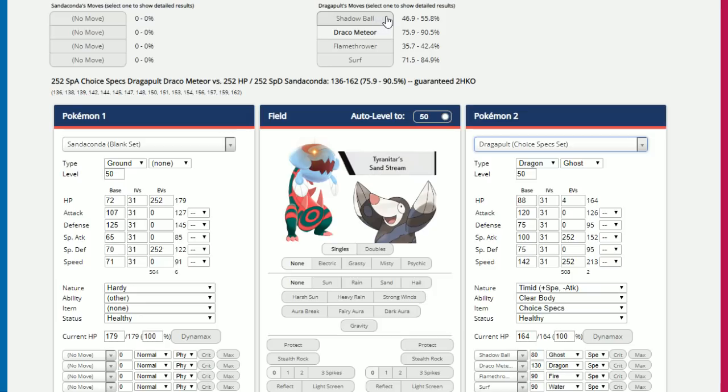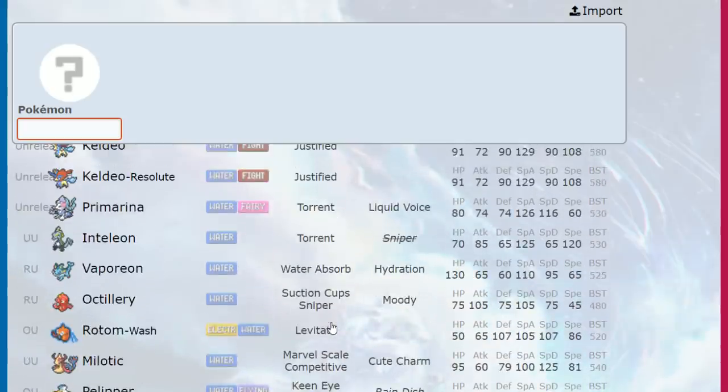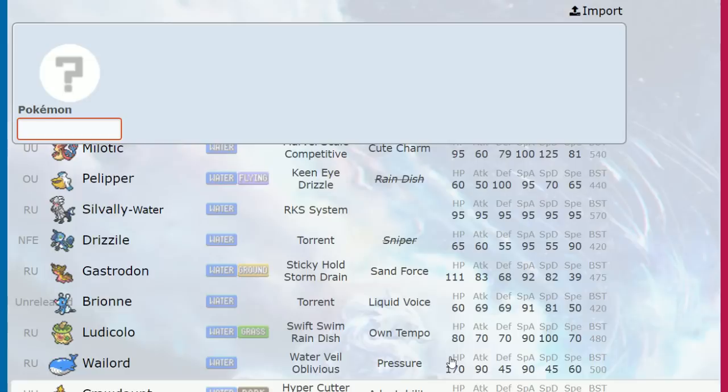Shadow Ball takes multiple hits — you take one, Mago Berry activates, and then you're forced to Rest with only plus-one from Coil. At plus one the damage is still a 3-hit KO pretty much all the time, so you're just playing the game of hoping you wake up, hoping you can get a Minimize. And Shadow Ball isn't even one of the best Special Attackers in the game. Special attacking Water sweepers aren't super common in Generation 8, which is nice, but Rotom-Wash with Hydro Pump is just going to make a joke of you, Vaporeon probably just sets up Acid Armor into your Coil, and Inteleon has STAB 125 Special Attack where full HP full Special Defense investment doesn't matter.